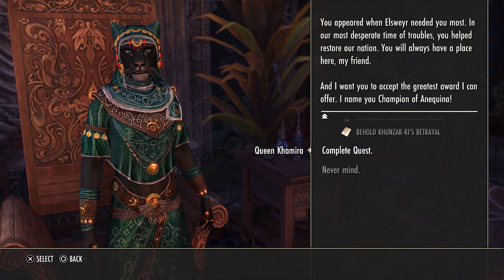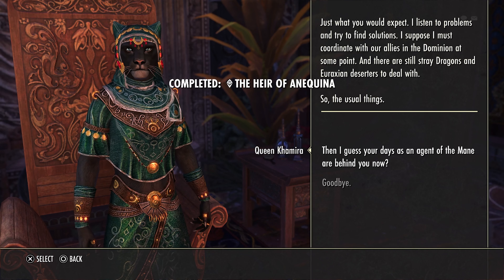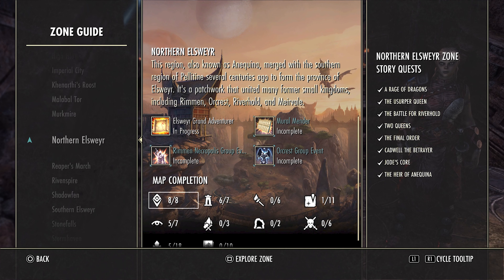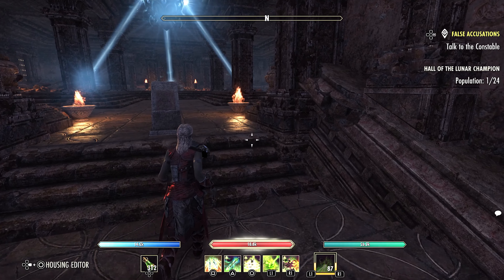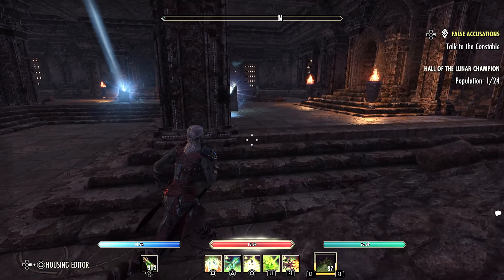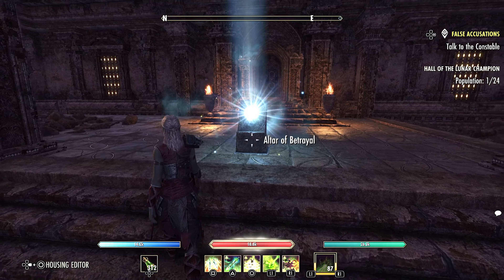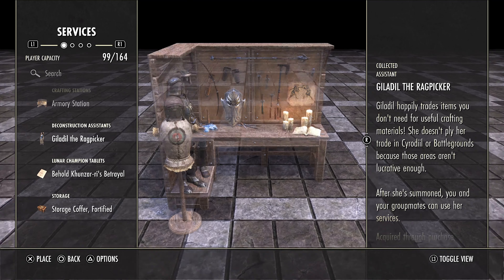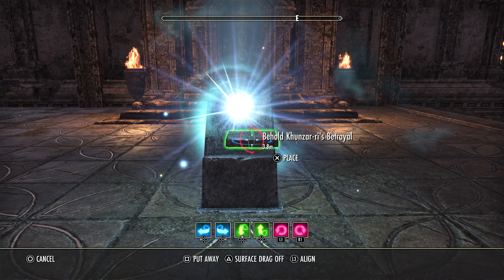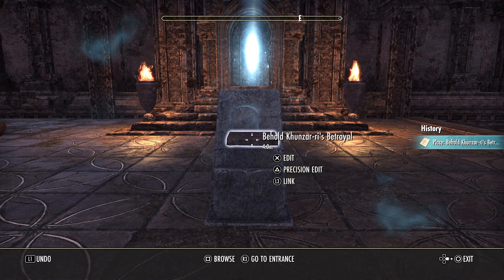To unlock the portal to Halls of Colossus, you have to complete AF Anecria. This is the last zone story quest in Northern Airswire. After you complete this quest, make sure you take the tablet and come over here and put it right over here to open up the portal. And there it is.